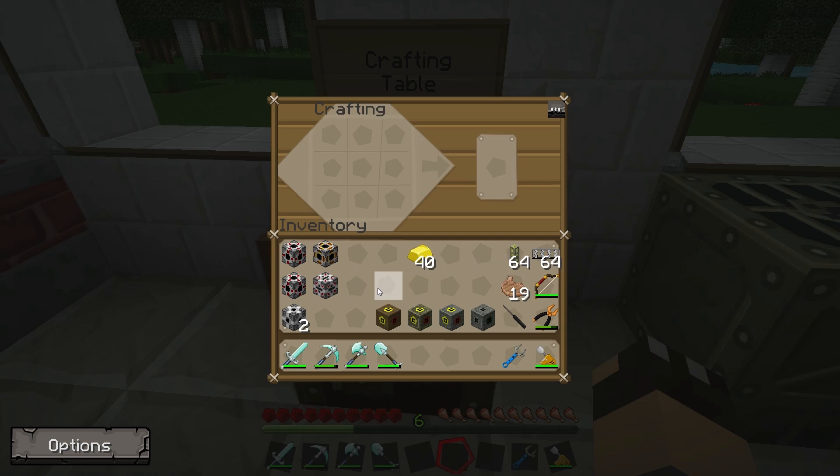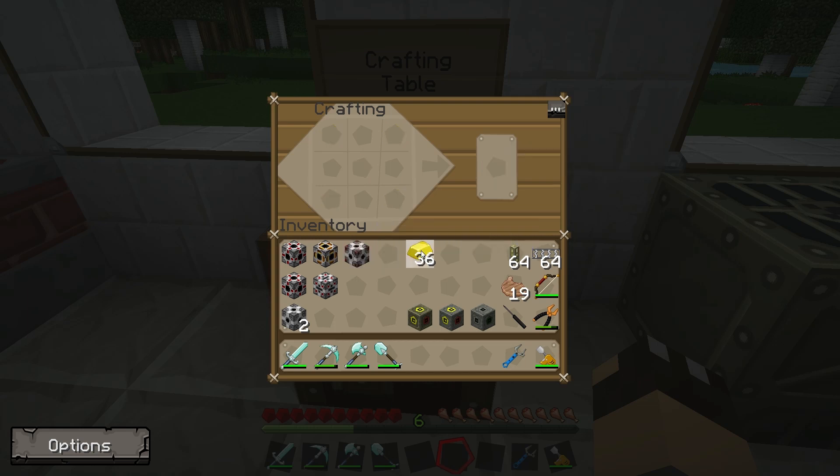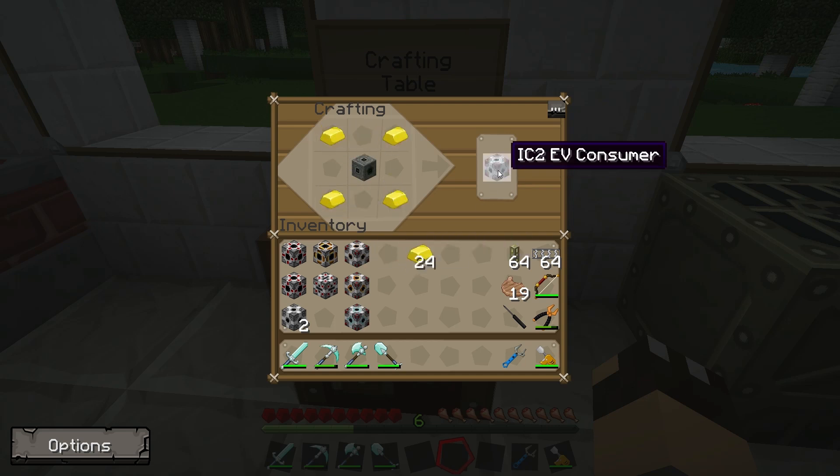For Industrial Craft power, whether converting to or from IC2, the same principles apply for low voltage, medium voltage, high voltage, and extreme voltage. You need either a low, medium, or high voltage transformer, or for extreme voltage an MFSU. For example, a low voltage transformer in the middle with gold ingots in the corners gives you an IC2 low voltage consumer — anything above 32 EU per tick will cause it to explode. Medium, high voltage transformers and the MFSU give you their respective consumers.